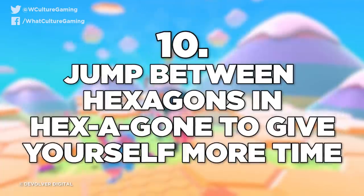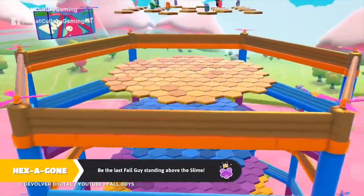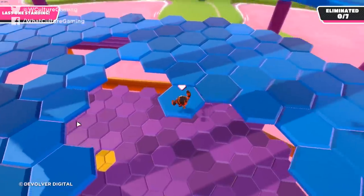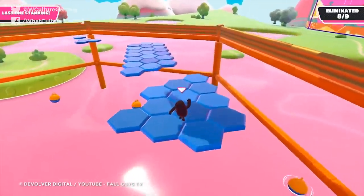Number 10: jump between hexagons in Hexagon to give yourself more time. This hexagon stage tends to be the final one — it's a series of platforms that you're trying to stay on without falling to the next one below. The controls in Fall Guys aren't the most precise, but if you get the timing right, you can hop from hexagon to hexagon, making sure that the elongated time in the air frees up enough time for you to survive in the long run.